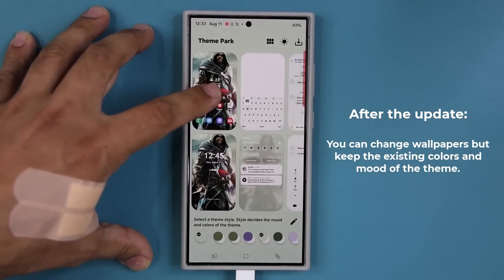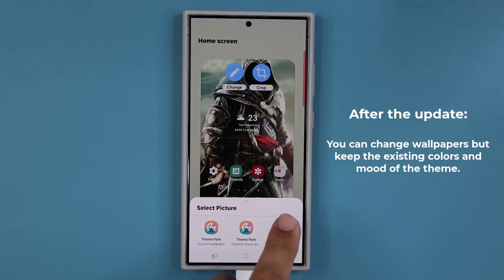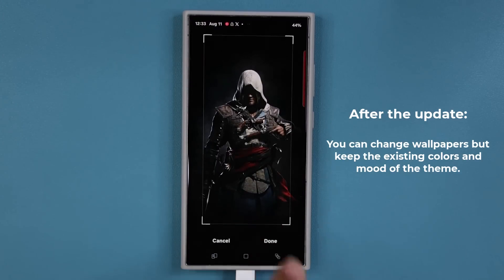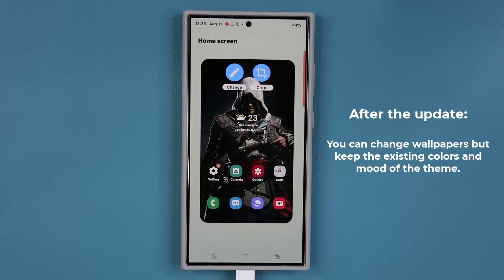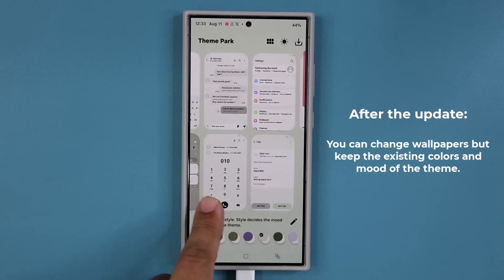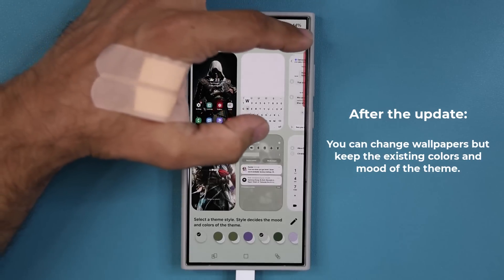So let's use the same example — remember this lime green color theme. Now I'm going to pick a different wallpaper. I want to maintain this theme because I like it, but I want a different wallpaper. So when I tap on 'Change Wallpaper,' go back to my gallery and pick a different one, tap Done — now when it says 'Do you want to initialize your edits?' I'm going to say No, and notice how the actual coloring of the theme did not change. It is still lime green, but my wallpaper actually changed.